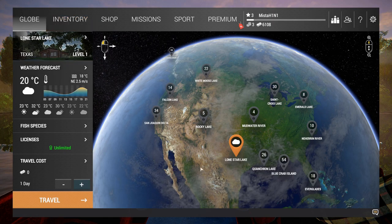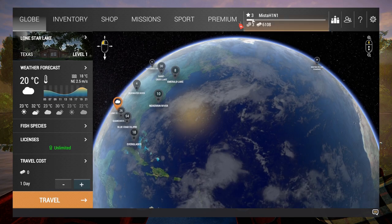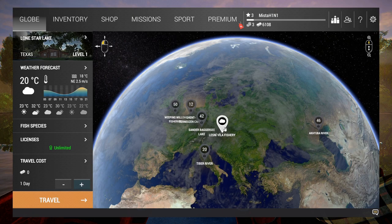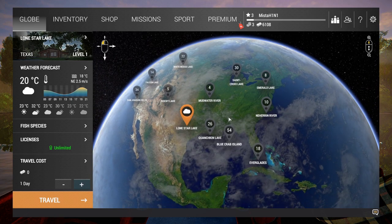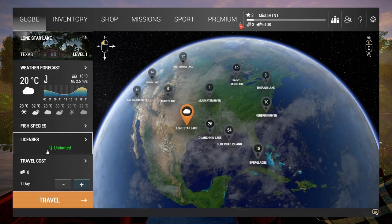Right now I'm in the Lone Star Lake — that's your starter lake. I just unlocked one more because I am now level three. I have six thousand silver and we have the Lesney Villa Fishery — this is the next lake or river we just unlocked. Oh, there's also a Tuba River, so there are a lot of different bodies of water. There's Everglades in Florida as well — pretty cool. In the starter lake the license is free and unlimited, but other lakes we're gonna have to pay for fishing.